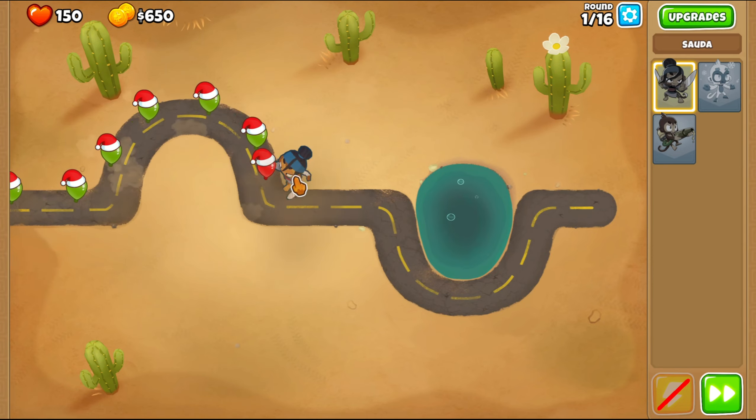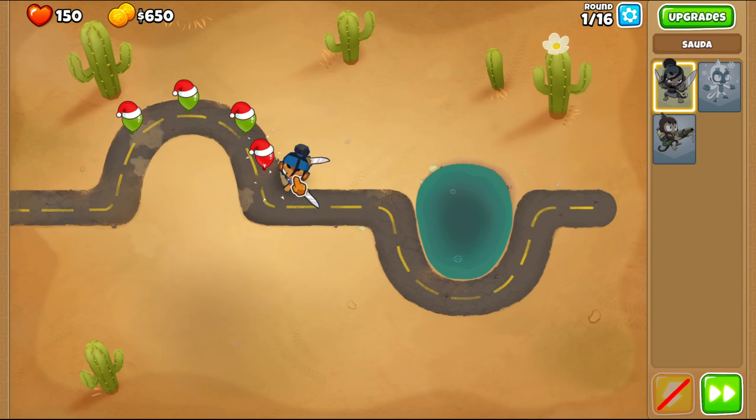So Sauda is able to pop leads with her throw and whatnot, so we'll probably have to use that.